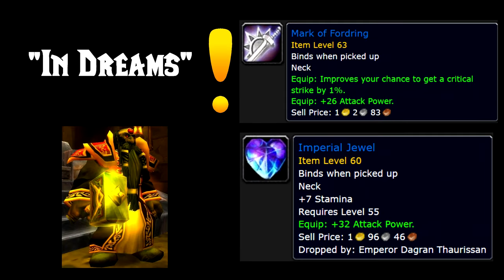For the neck slot, we have the Mark of Fordering. This drops from a quest chain from Tyrion Fordering in the Eastern Plaguelands, and the specific quest in the chain is called In Dreams, which gives you this neck. If you want a replacement, you have the Imperial Duel, which drops from Emperor Farazan in Blackrock Depths.